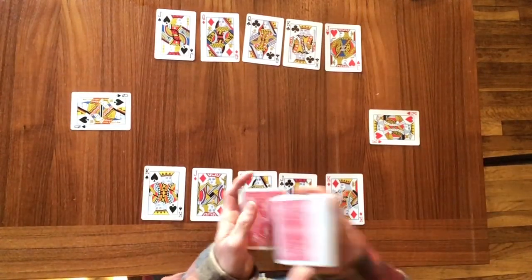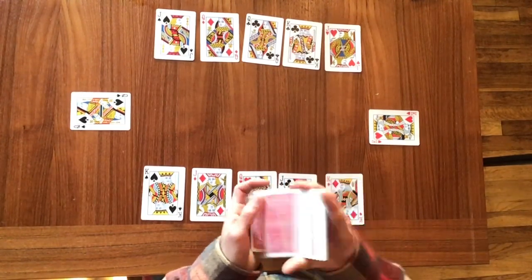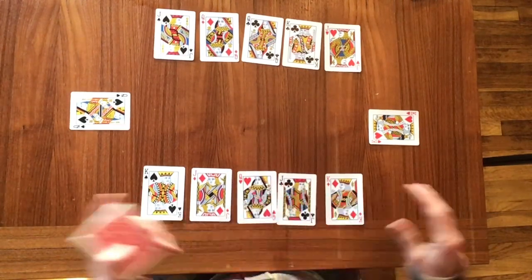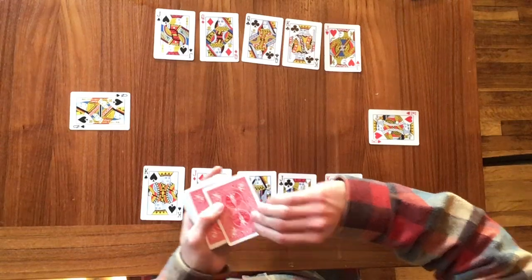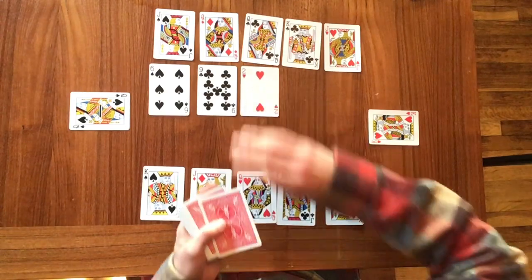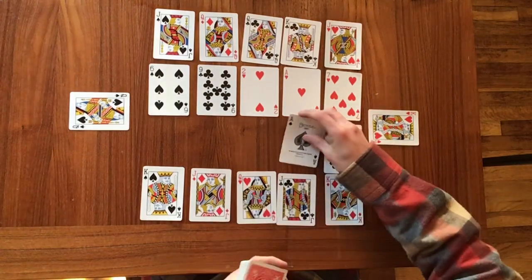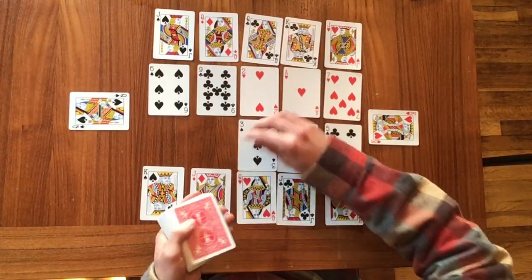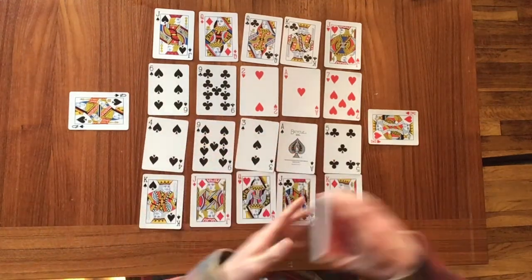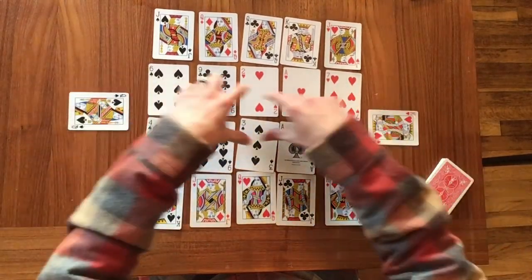Take the number cards, shuffle those up, and put them out — these are going to be the food that the guests are trying to eat for Thanksgiving. Here's our table, here are our guests sitting around the Thanksgiving dinner table, and here's the food.